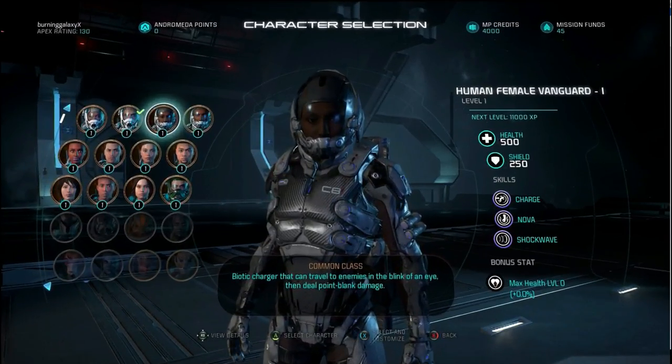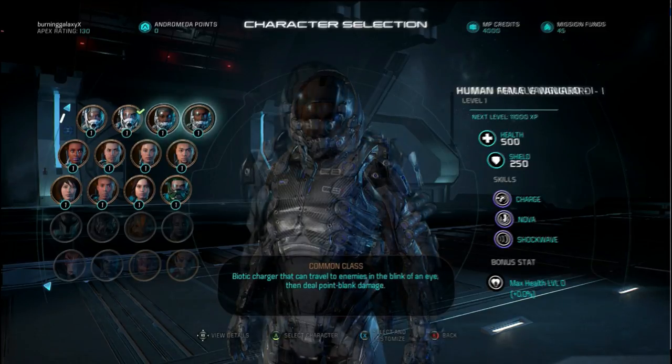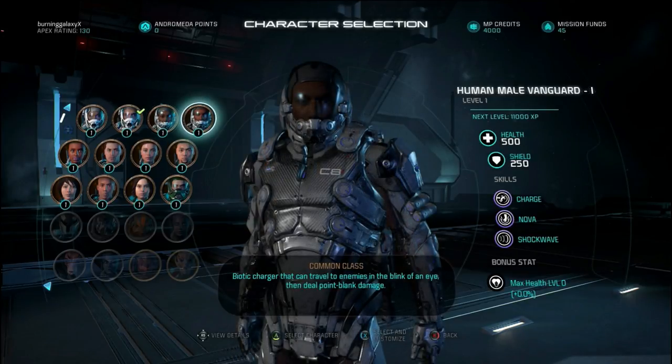Next to it is the human female vanguard which has the same amount of health and shields but different skills. It has charge, which charges you into the enemy, nova which makes a blast around you dealing damage to your enemies, and shockwave. As you can see from the purple, these are biotic powers so they're good against organics.